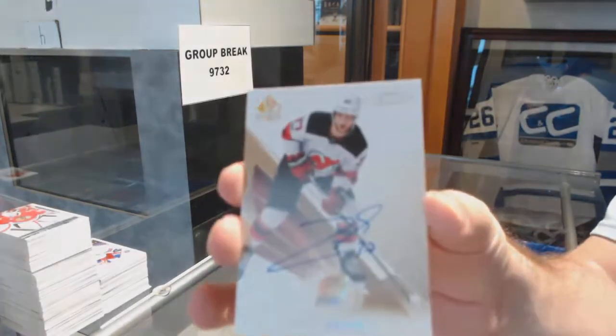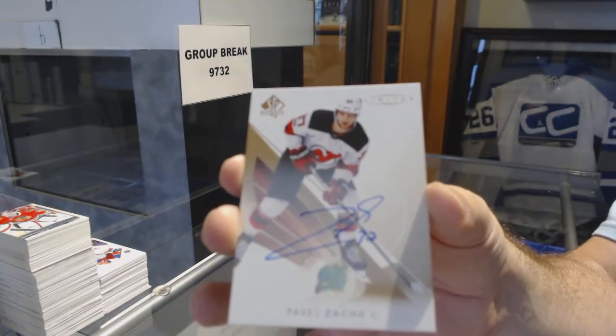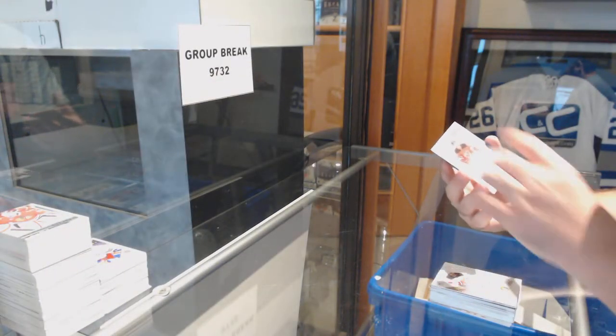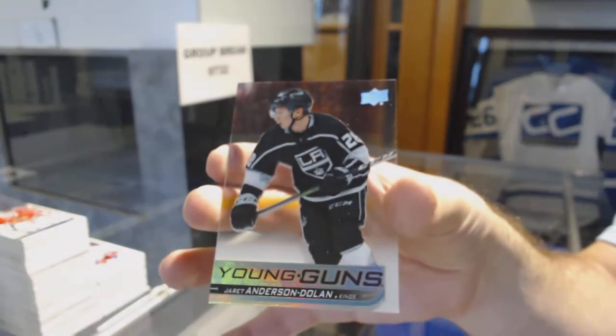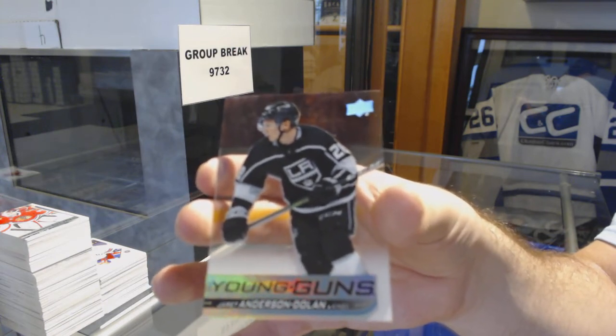Limited Retro — or buyback, whatever you want to call it — Pavel Zaka for the Devils. Brett Sini. Future Watch Auto for the Devils. And a Young Guns Acetate — Jarrett Anderson Dolan for the LA Kings. There she goes.